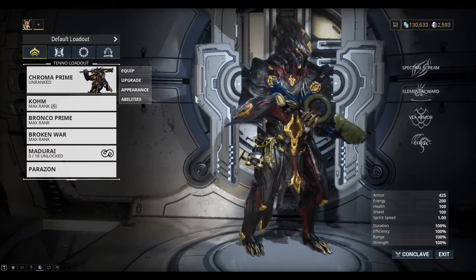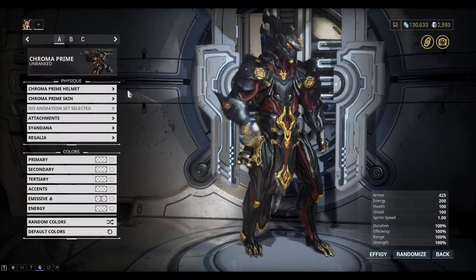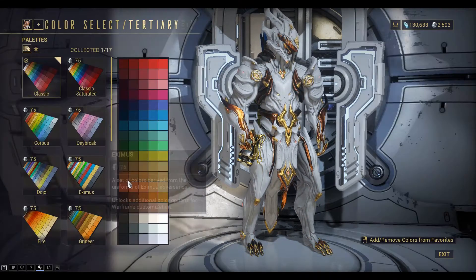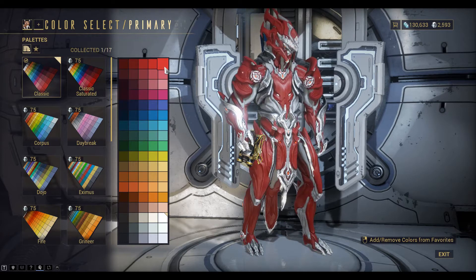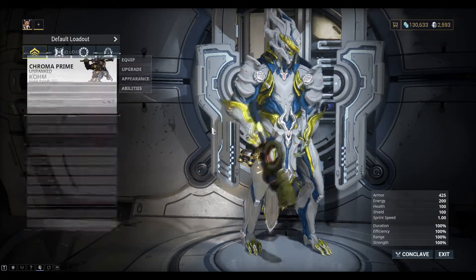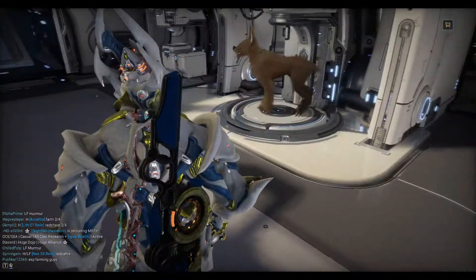Chroma Prime — looks pretty badass. We'll go all white — might be a bit much. Maybe red — doesn't look too bad. I like the blue and the yellow actually, I'll stick with that. That'll do for now anyway. I think with Chroma the colour you choose actually makes a difference — I'll have to look up how that actually works.